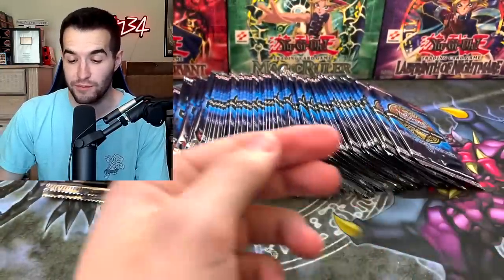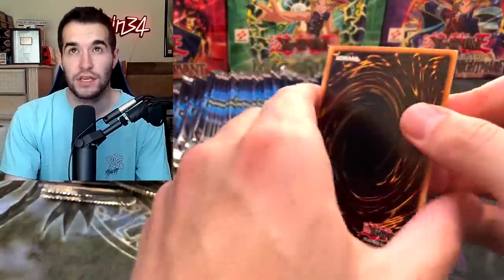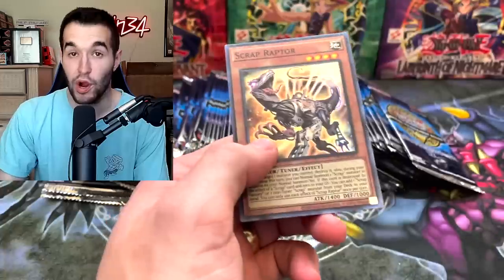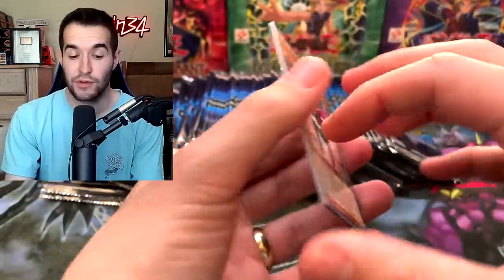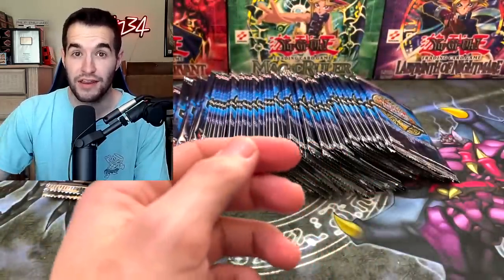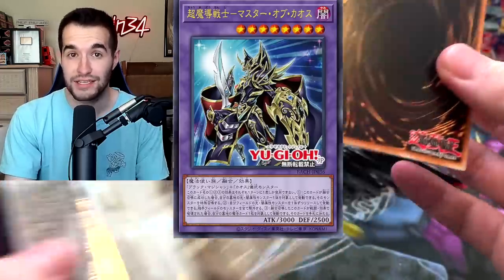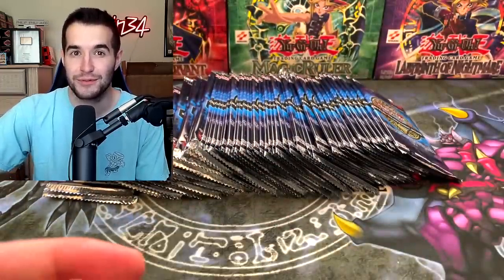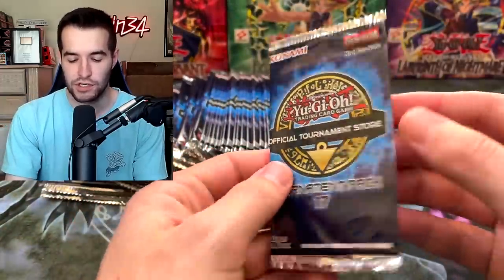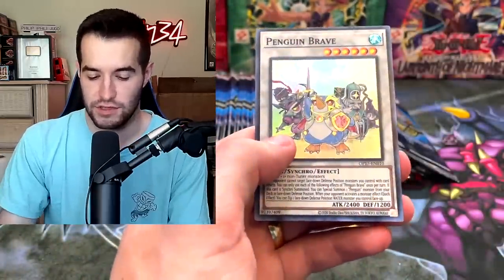Speaking of new sets, there are many new sets coming out soon. We have Burst of Destiny coming up, Synchro Storm coming up, then later we have Brothers of Legend in December. In November, I think, is the Gold Series — that's going to be really fun to open. And in February we've got Battles of Chaos, which has Dark Magician and Blue Eyes support. If you know me, that's about all you can ask for in a set. Both of those in one set should be pretty fun. I'm sure some people are going to be like, too much DM-era support — but guys, it's awesome, just accept it.